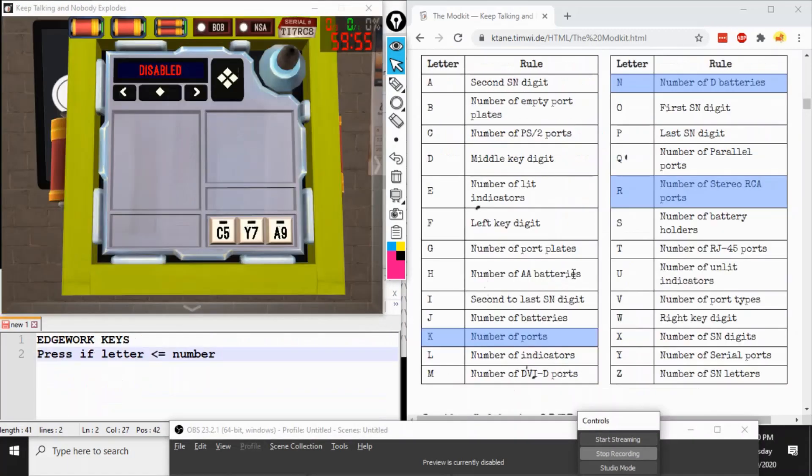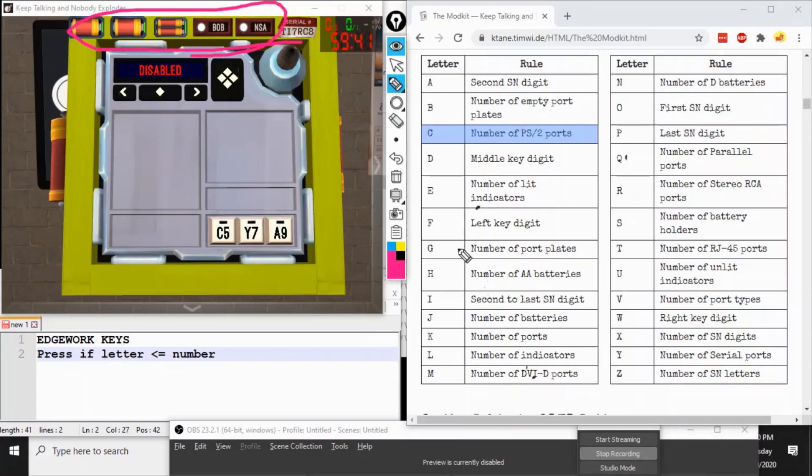If your Modkit just has alphabet keys, you are playing Edgework Keys. The objective is to press the keys where the letter is no more than the number. The letter takes on a value from this chart, based on the edgework on your bomb. Number of PS2 ports is zero — that's no more than five, so we press it. Number of serial ports is also zero — that's no more than seven. Second serial number digit is eight — that's no more than nine. Process of elimination, we've already pressed two keys, so the third one must be safe.